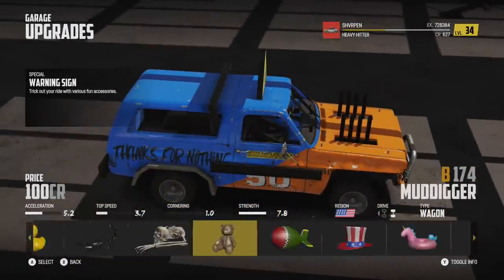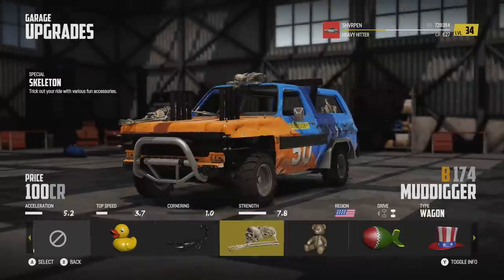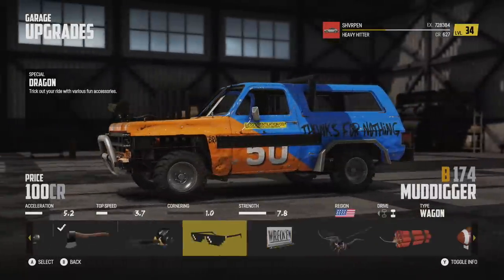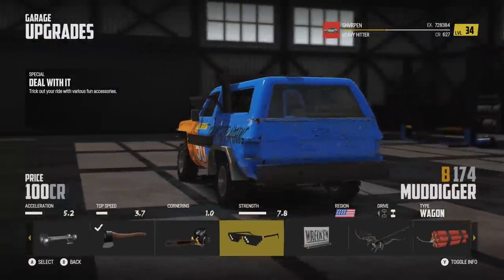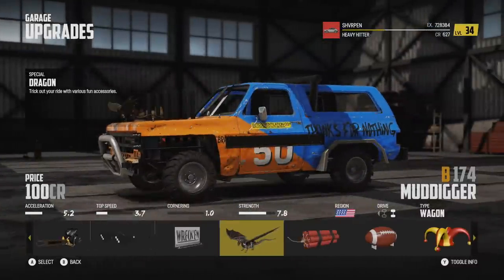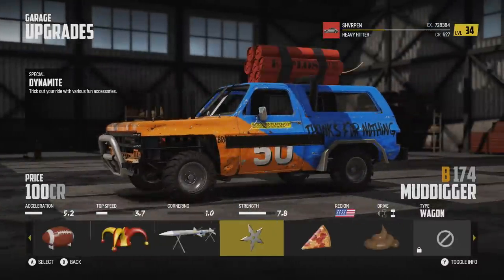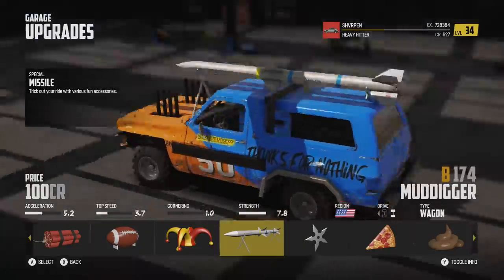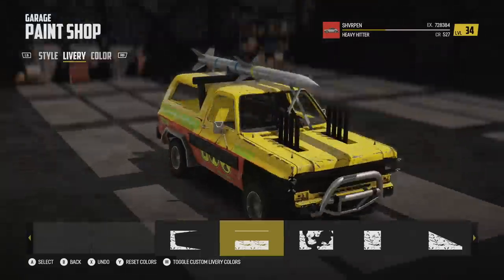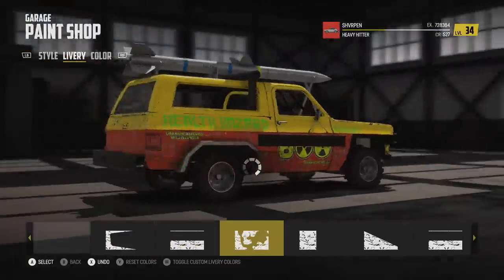My favorite ones have got to be probably the skeletons, the missile, and the dragon — it's cool because it's on the hood. I like the sunglasses because they're unique. So my top three: dragon, sunglasses, and the missile. Let me know your top three down below. We're going to go ahead and equip the missile because this looks fun. We can actually change up our livery too.